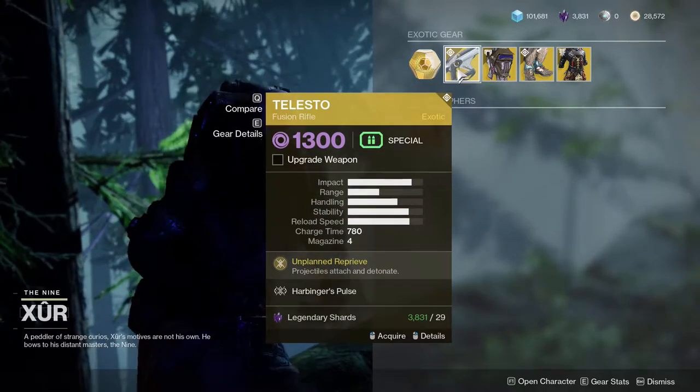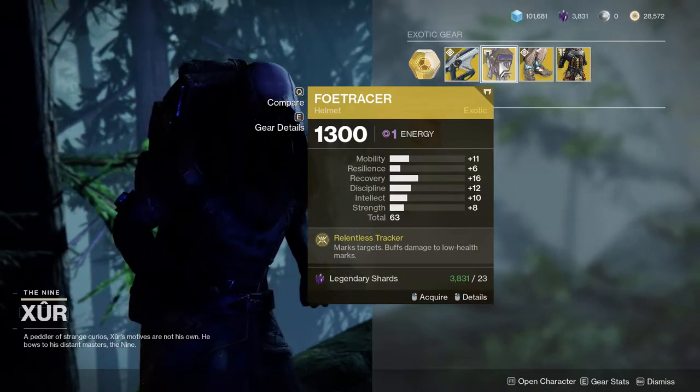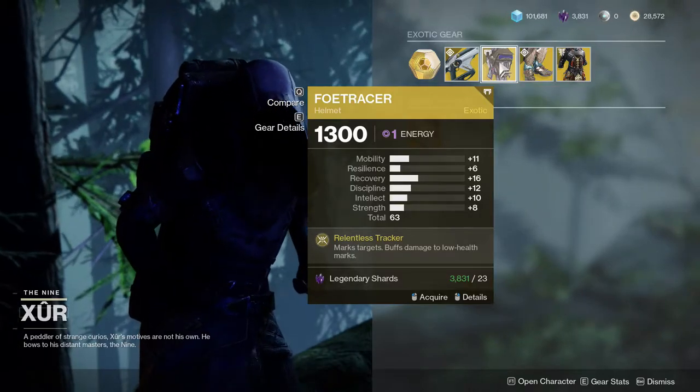I highly recommend you get Telesto, especially if you have the catalyst for it. Foetracer for the Hunters — I personally don't like this one at all, so if you're a Hunter you could easily skip this and you will not feel any pain from it.